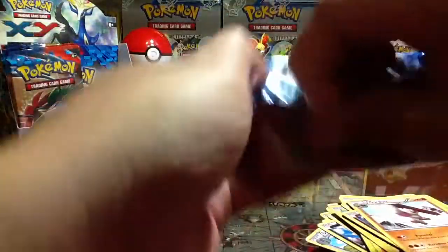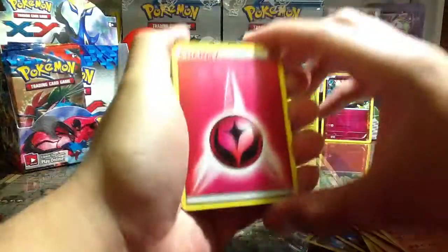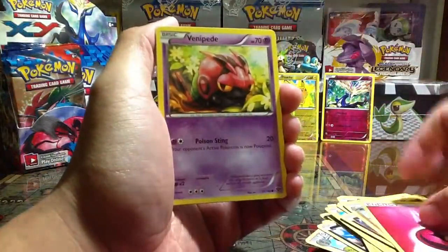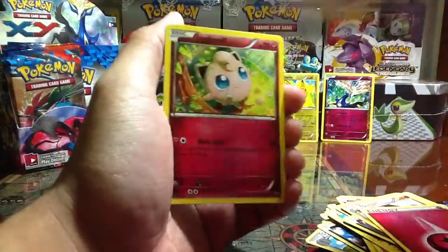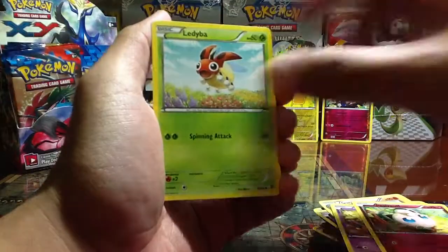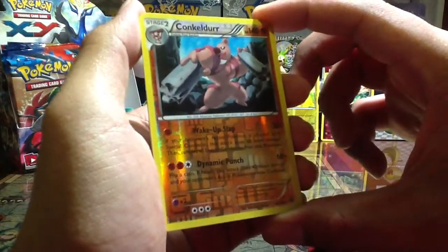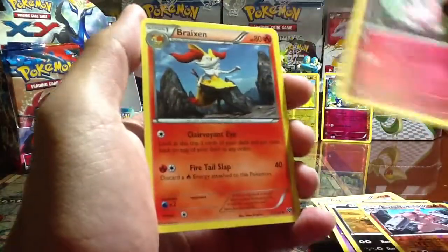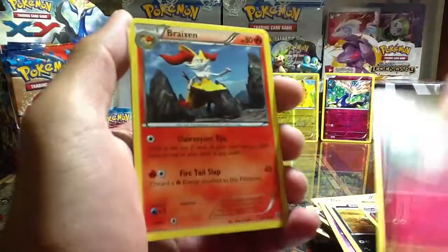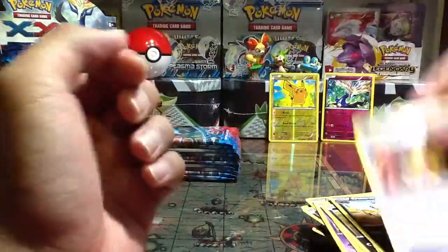Alright, next pack - Mega Blastoise one. Okay here we go. Fairy type energy - just in case you haven't seen it before, there it is. Venipede, Jigglypuff - now a Fairy type - Ledyba, Sandile, Conkeldurr - is it Conkeldurr? I think it's Conkeldurr - but it's Reverse Hollow Rare. Wigglytuff, check out Wigglytuff one more time. Braixen, Croconaw, Muscleband. And that's it for that pack.